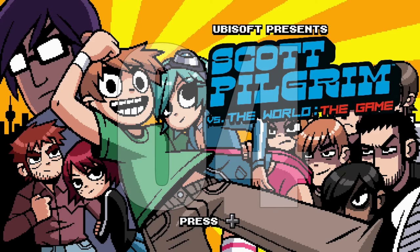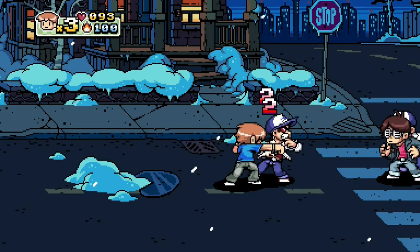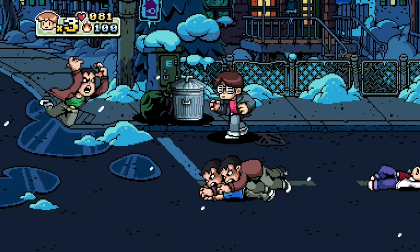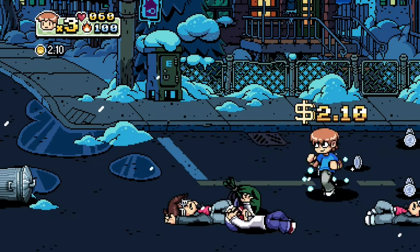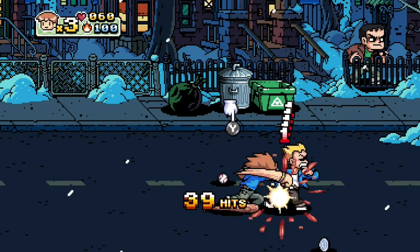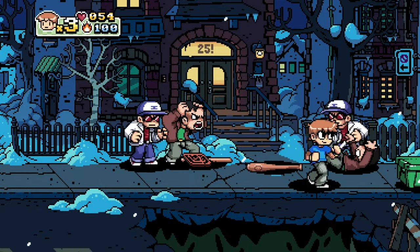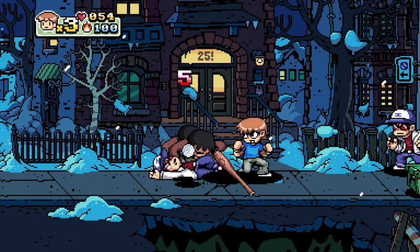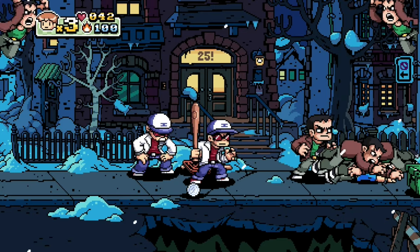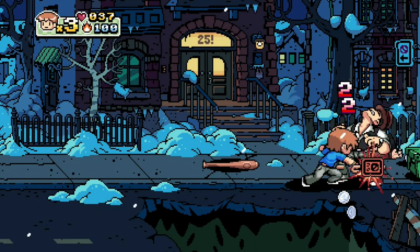Number 4 on my list is Scott Pilgrim vs. The World: The Game Complete Edition. Some of you might remember back in the PS3/360 era when Scott Pilgrim vs. The World was delisted from those platforms — it was a rough time. This remastered Complete Edition released in January 2021. This version includes the remastered game along with its original DLCs, the Knives Chow and Wallace Wells add-on packs. It's a 2D arcade-style beat-em-up inspired by the iconic comic book series and movie, where you play as Scott who must deal with a league of Ramona Flowers' evil exes. You're actually free to choose from several characters, each with multiple color palettes. This one is hella challenging and by no means a pushover.